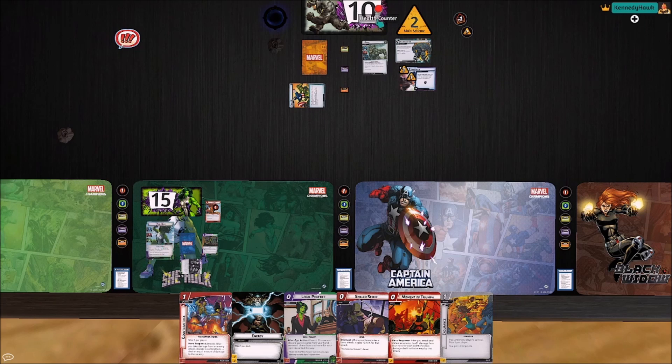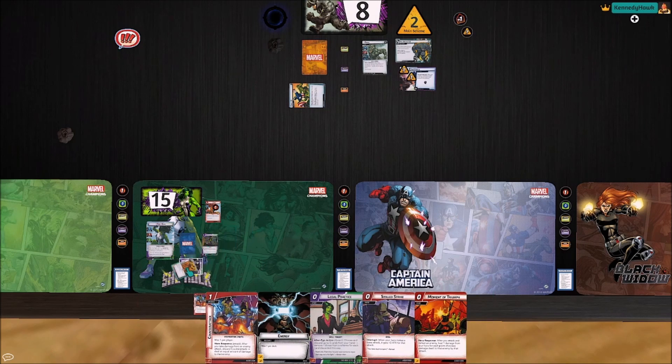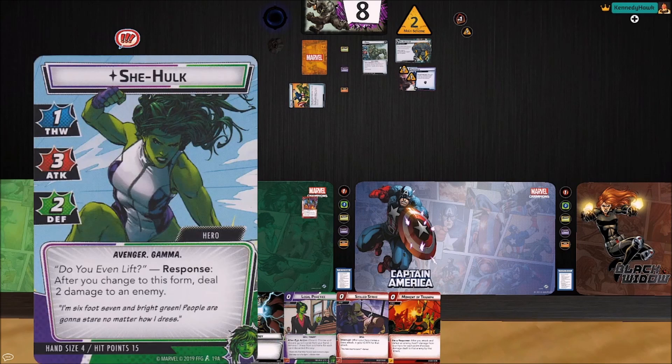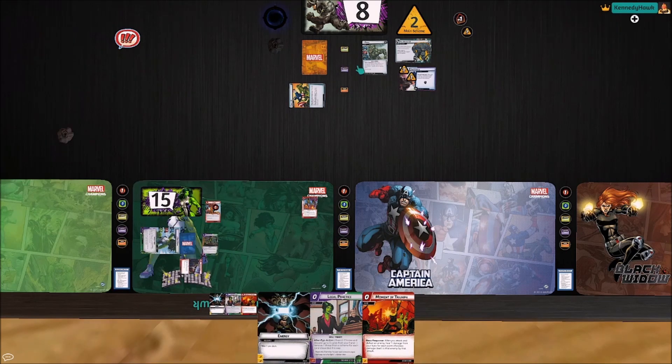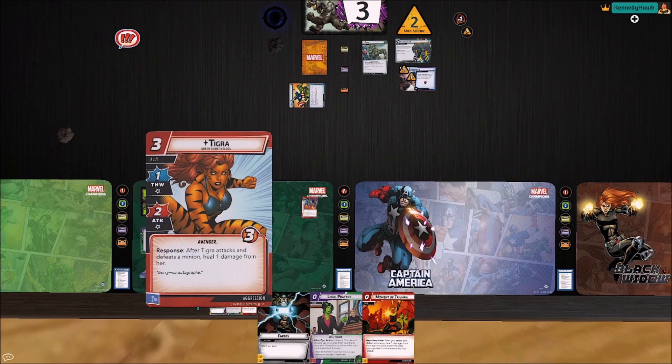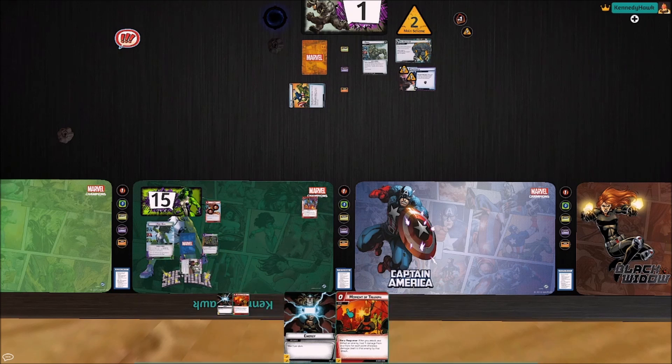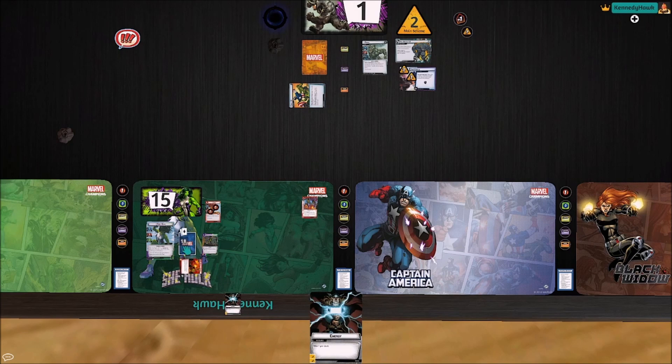Let's flip her. Punch, punch. Let's get a Counterattack out there. Let's swing for five. Tigra swings for two — just set it up so when we want to, we can flip it. I'm going to toss some stuff I don't need and draw three cards.